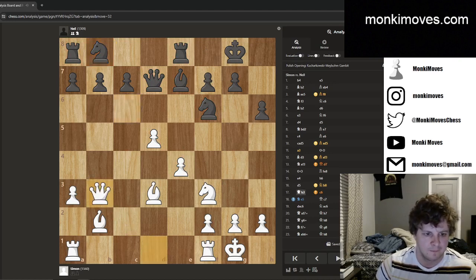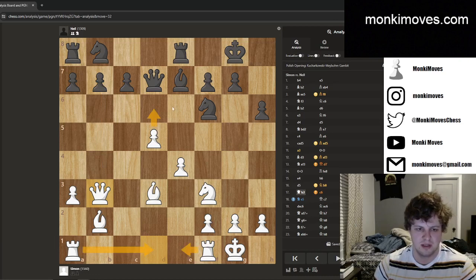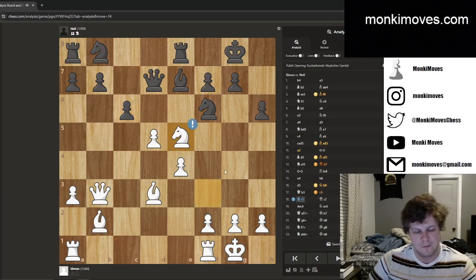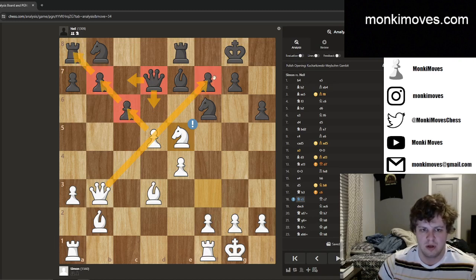I play queen to b3. The idea is that I'm threatening queen takes b7, but I'm also setting up multiple threats — getting rooks to the center and activating the knight. He then straight-up blunders. The reason it's a blunder is because of e5 — now I have a double threat no matter what. Wherever he moves the queen, he can't prevent me taking and having both threats available: winning a rook, or queen takes f7 check, which leads to a huge material advantage if not checkmate.